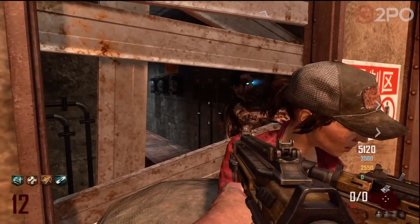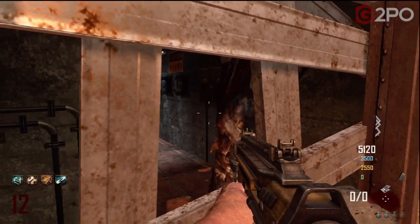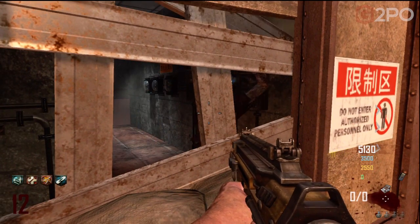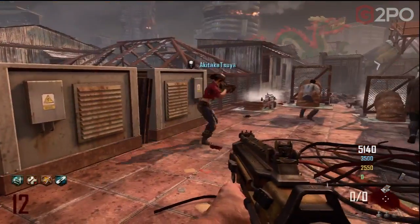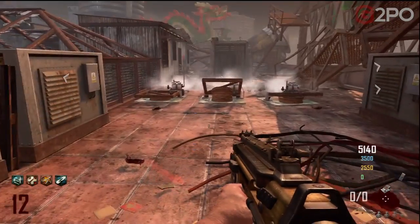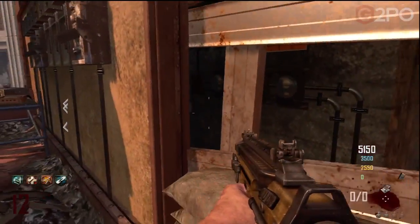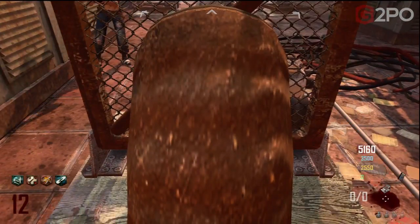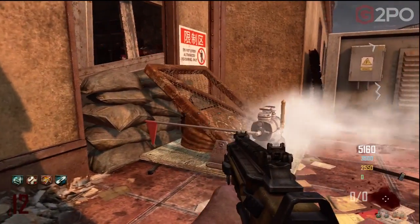Yo guys, spider bite here. I've got the awesomest strategy — four player, three player — you could probably do a three player, four player works best — a strategy for possibly getting to high rounds on zombies. We got three trample steams set up right in front of us; that's where the majority of the zombies are coming. And then we got this window, so I'm gonna put my trample steam down right here in front of the window so any zombies that come through are just gonna get flung over our heads.